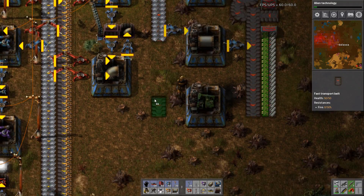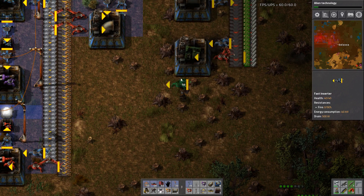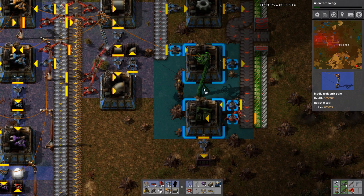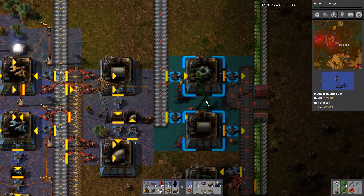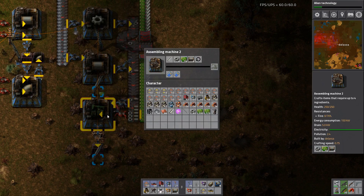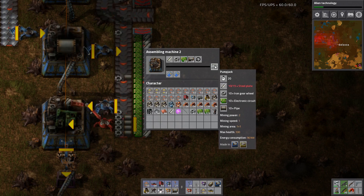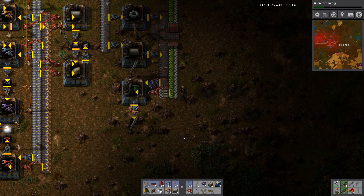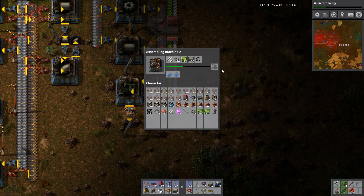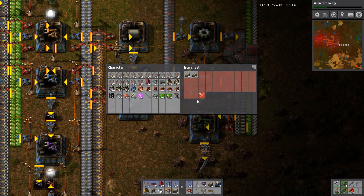I guess it needs to be this way. Pull in from there and there, and put them in a box down here. Beautiful. One stack of pump jacks should be more than fine. This is why you do pump jacks in an assembly machine — they take forever to build, and it's much handier just to be able to go grab a stack of them.